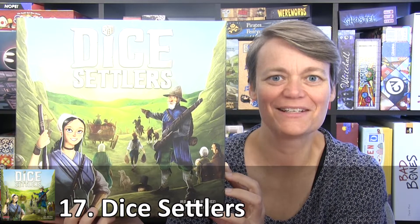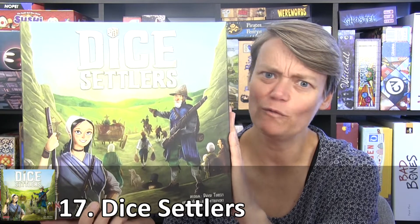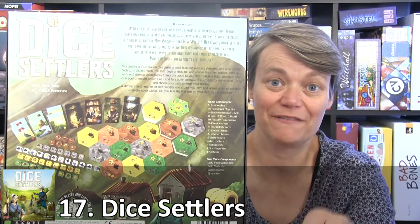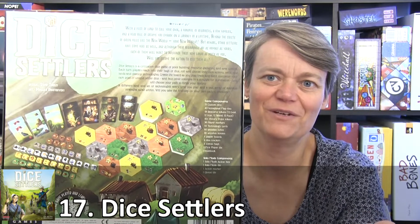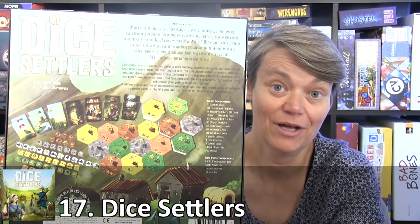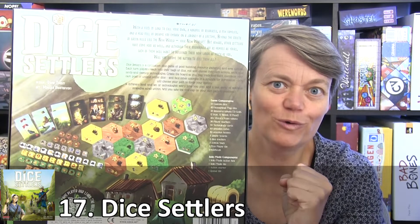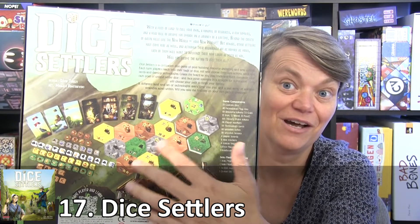My game number 17 is Dice Settlers. This game is for 1-4 players, takes about 90 minutes, and it's for ages 14 plus. So this is a bit heavier game with a bit more to learn, but I don't think it's that complicated. This is a dice drafting game — each player has their own bag and their own dice. You draft dice, roll them, and use the actions shown on the die. You can re-roll some dice. In this game you have to build and settle areas; you will build tents and houses to score points. You will get more dice with other effects, complete goals, and take over areas from opponents to score points or gain benefits on those areas. You settle and build the board and try to get the most points.